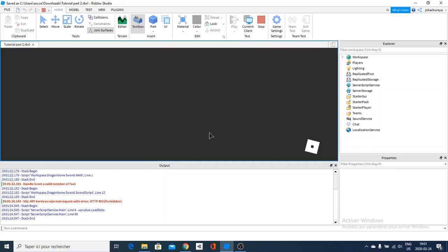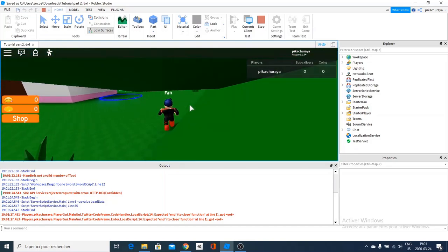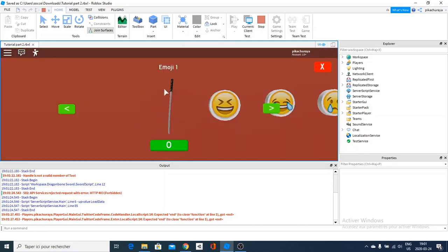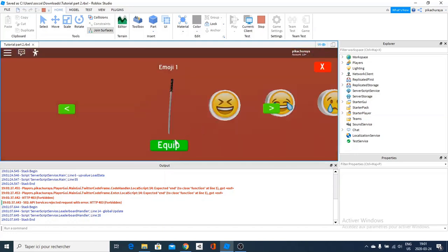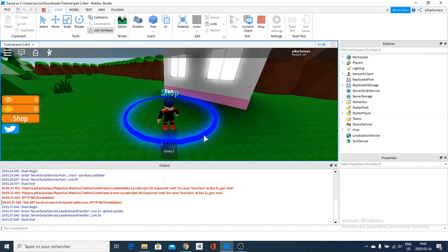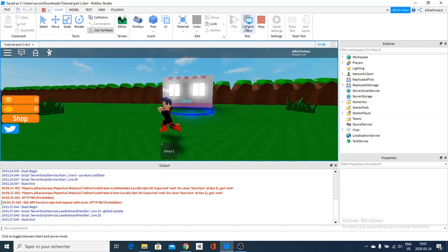Let's test it. Wait for it to load, and once you get in you can see that you can go to the shop and — awesome — we've got our katana. But as you can see, it still says 'emoji1' here; it doesn't say 'katana' or anything. That's really simple to change. Now we can equip them — it's really cool and already customized — but we want to change that name.